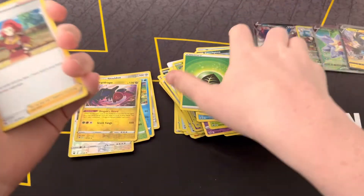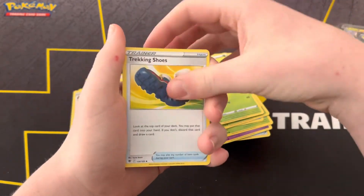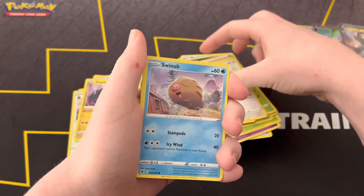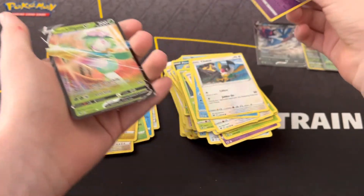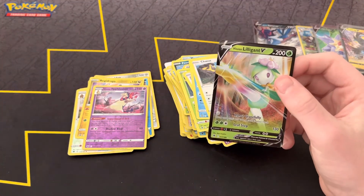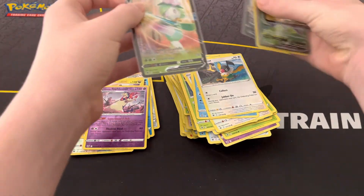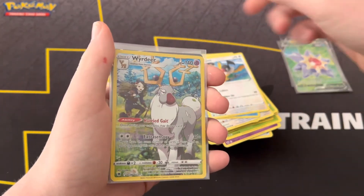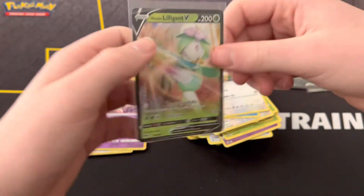Leaf energy, Zubat, Dark Tricks, Trekking Shoes, Hisuian Basculin, Hisuian Voltorb, Glameow, Swinub, Chatot, Hisuian Typhlosion reverse rare — and oh my goodness — Hisuian Lilligant V! This has been a really good ETV. Look at that!